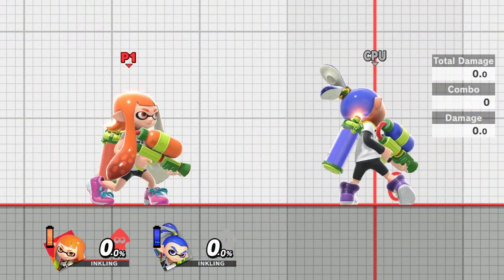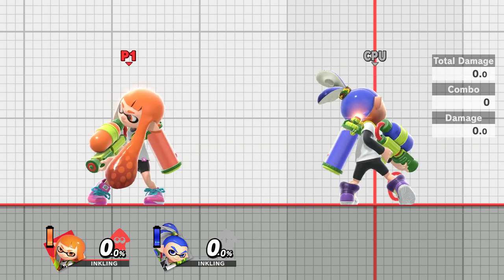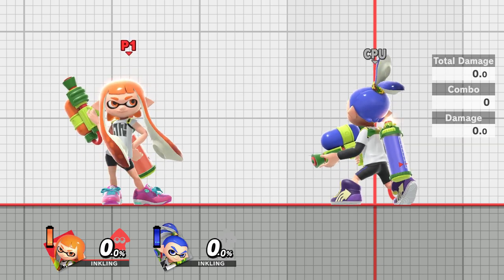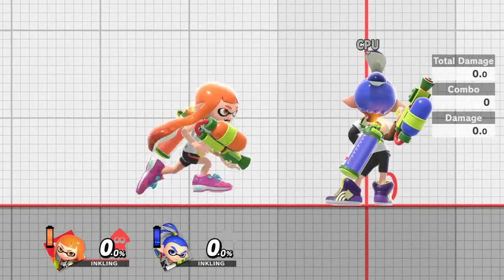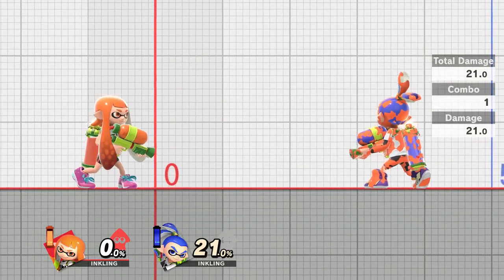Inkling's down smash covers both sides, but that doesn't necessarily mean that the down smash is going to hit your opponent twice. It's unlike Ganondorf's down smash where he's able to kick your opponent twice before launching them. Instead, it will cover both sides by hitting once to the front and once to the back. It does up to 21 damage.